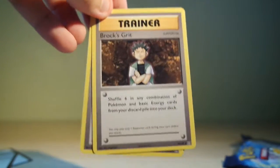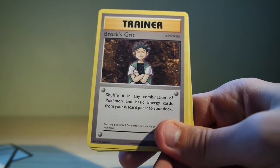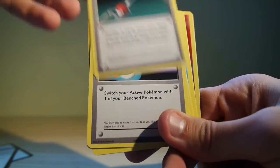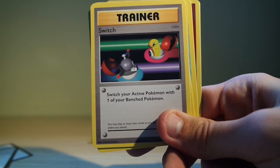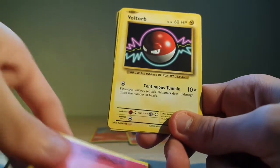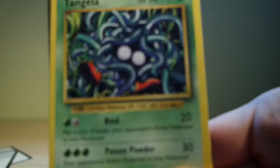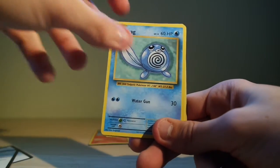The first card is Brock's Grid — so in the first pack we got Professor Oak, and now we got Brock. Then we have Maintenance, we have Switch — I actually think I had this card when I got the Diamond and Pearl cards. We have a Fairy Energy, a Voltorb, and a Tangela, which is actually looking pretty cool.